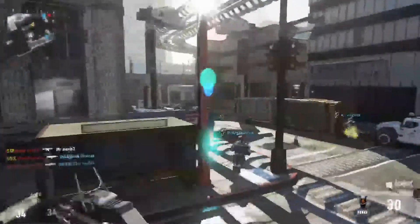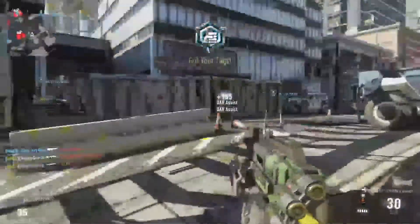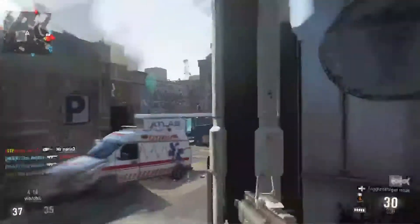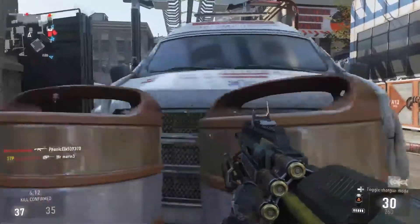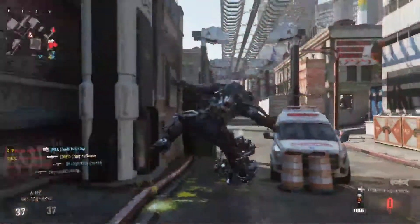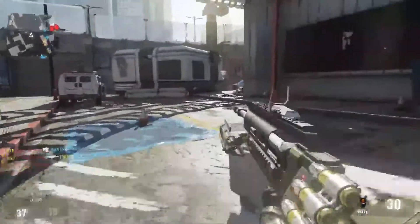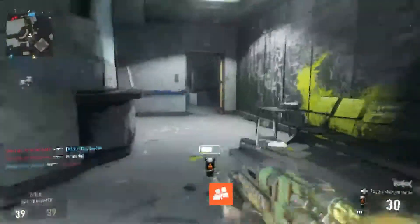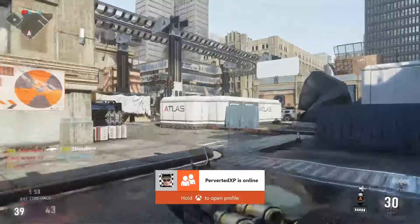For the pants you could sprint faster, so you'd have like built-in Lightweight. For the shirt, you could take more hits in the chest area. And then for the loadout, you could shoot from the hip easier. Certain elite gear will have different stuff, but you get the idea.